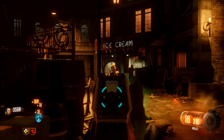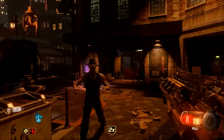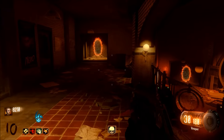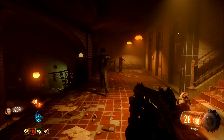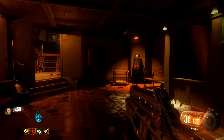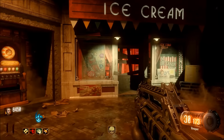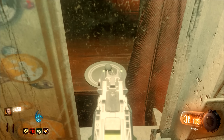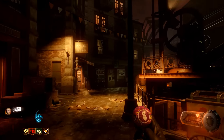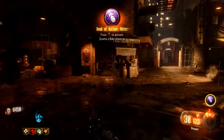I'll come check back in about five rounds, and you guys will see the footage speed up again. All right, so it's almost the end of round 10. Now we are just going to go check up on our Gumball. As you see, it's a lot bigger, and now all you have to do to redeem it is hold square. And what did I get? Dead of Nuclear Winter, which spawns a nuke power-up.